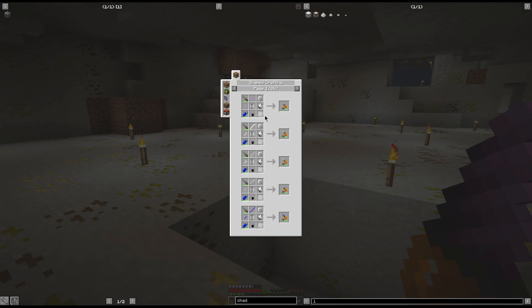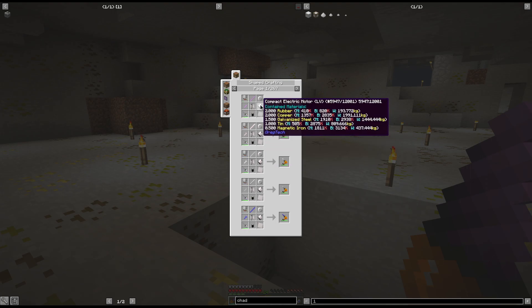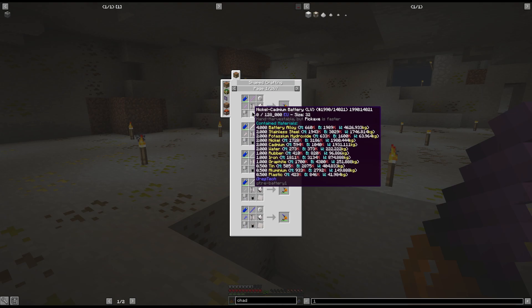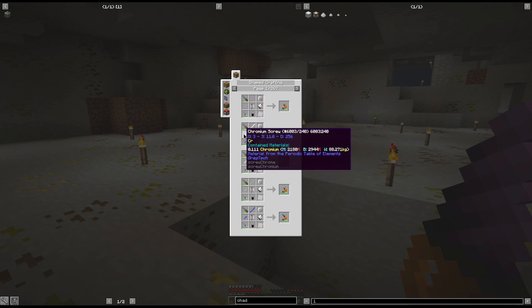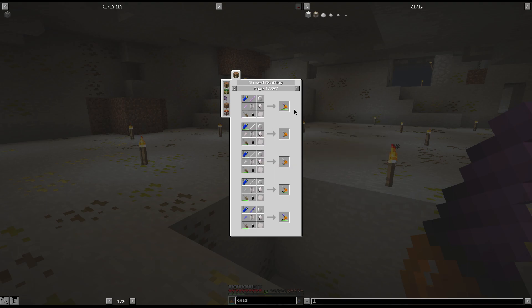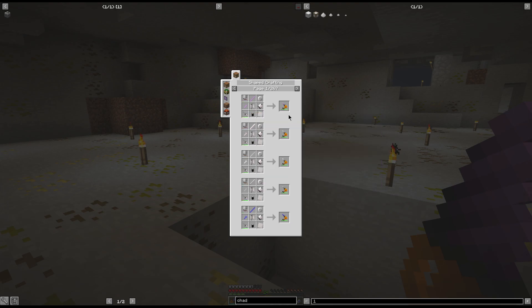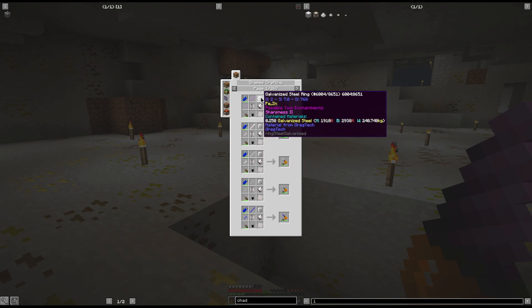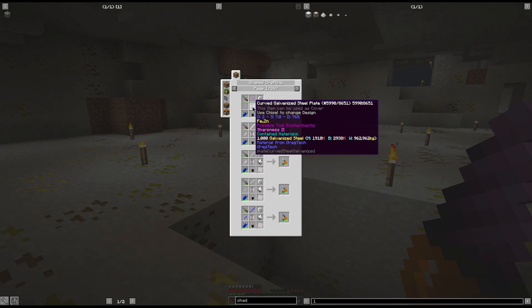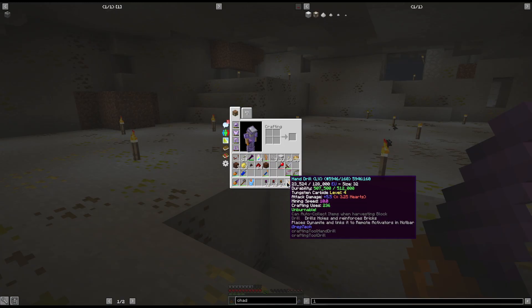The easier method is when you get up to making your hand drill and remote activator. The hand drill can be made at LV — it's just an LV motor, any LV battery, a rod and screw of whatever material you like. This thing lasts forever; I've done a whole lot of mining and barely used any durability.